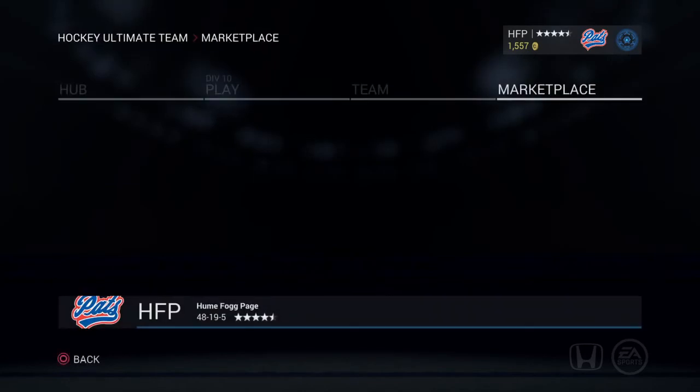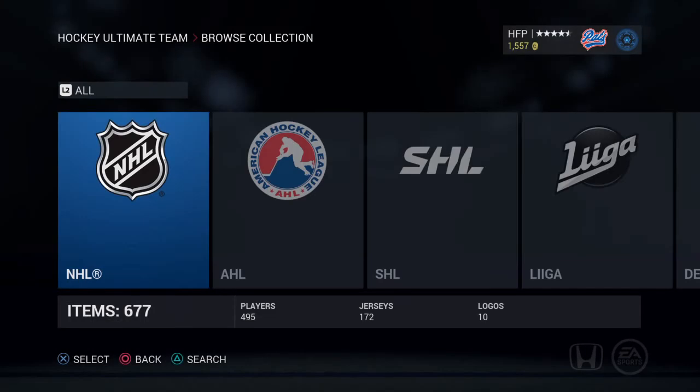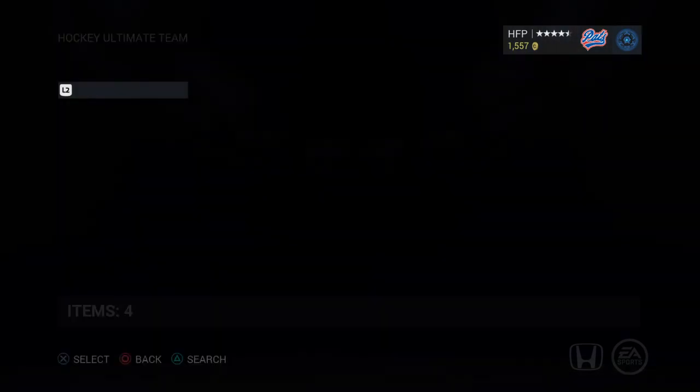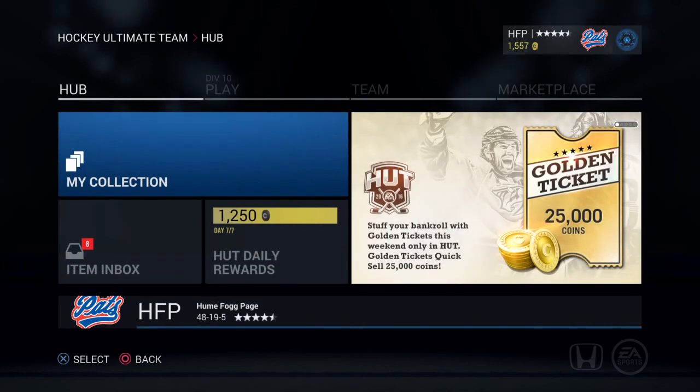So we showed you guys the team and did a pack opening. Now for one more thing — I am going to be giving away the team of the week Jack Eichel, 86 rated center: 86 skating, 89 shooting, 87 hands, 83 checking, and 84 defense. The last price sold is 30,450 coins, so if you don't want to use Jack Eichel you can sell him for around 30k — free coins! Directions on how to enter the Jack Eichel giveaway will be in the description below.